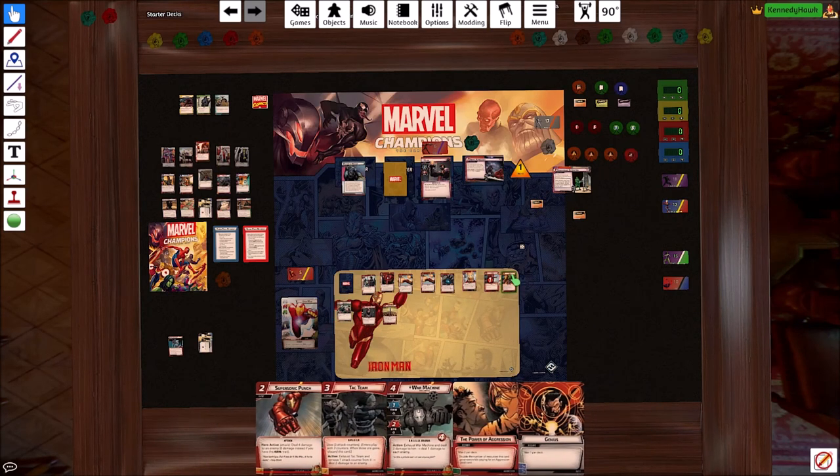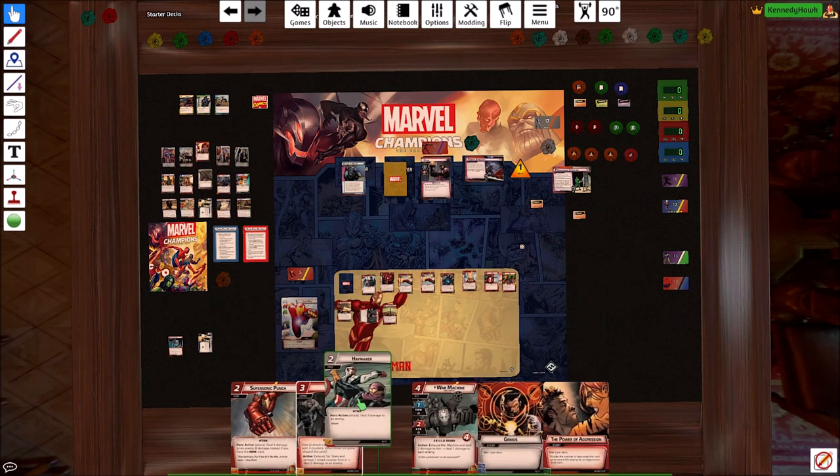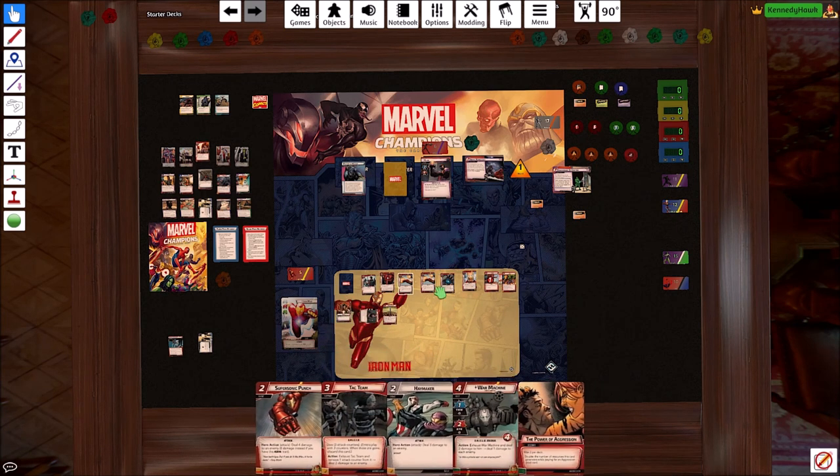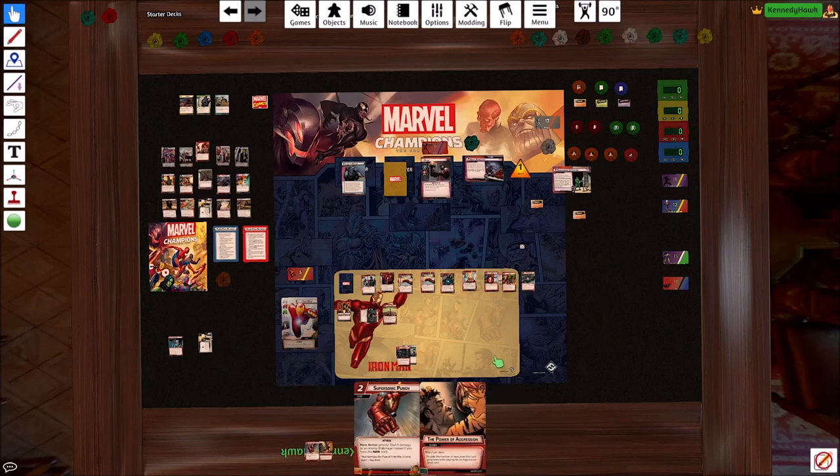Let's pay two to get Hulk out there. Then we'll use Pepper Potts and two to play War Machine. We've got lots of allies out there to block for us now — which is good, because that's what we need.